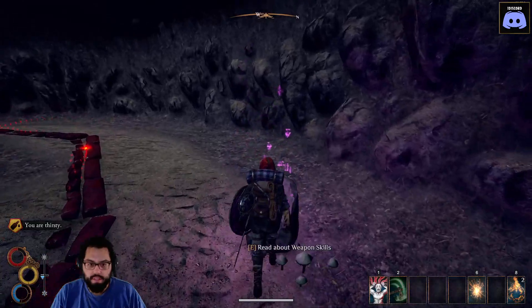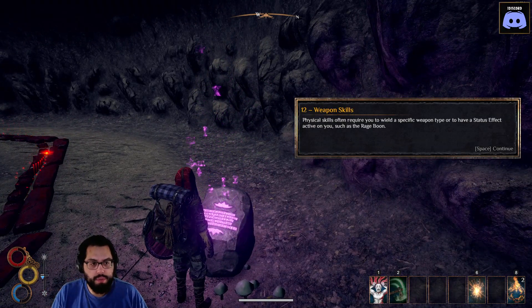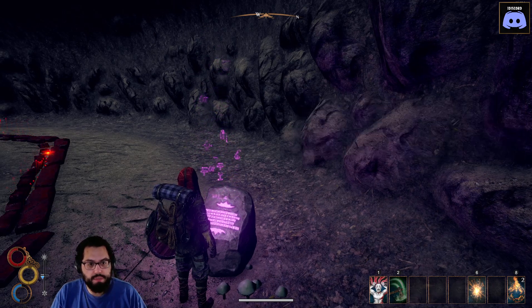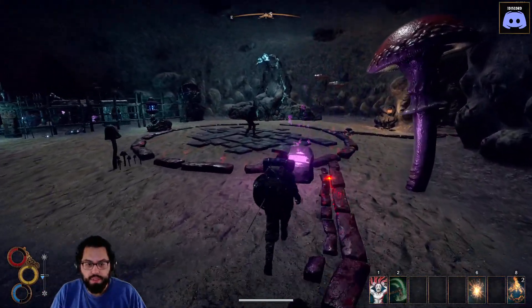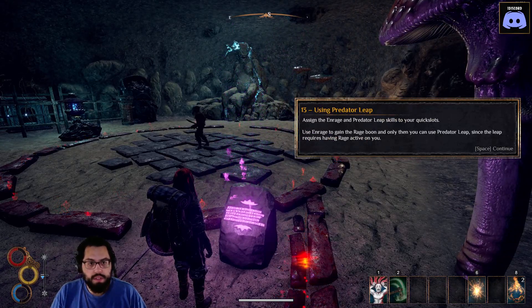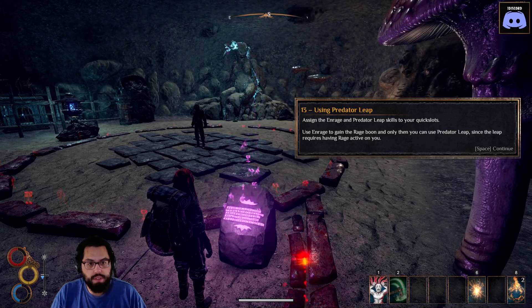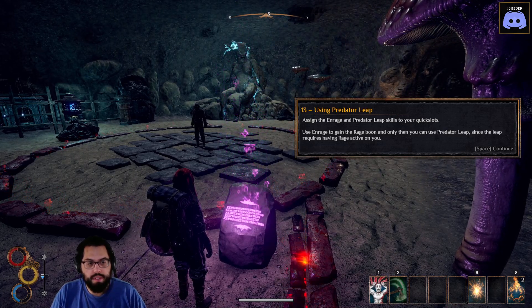Physical skills often require you to wield a specific weapon type or have a status effect active on you, such as the rage boon — which I have. Using predator leap: assign the enrage and predator leap skills to quick slots, use enrage to gain the rage boon, and only then can you use predator leap.